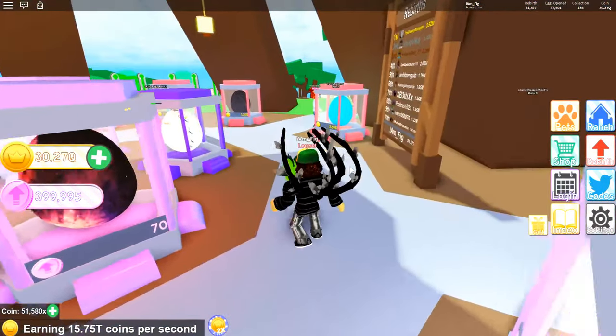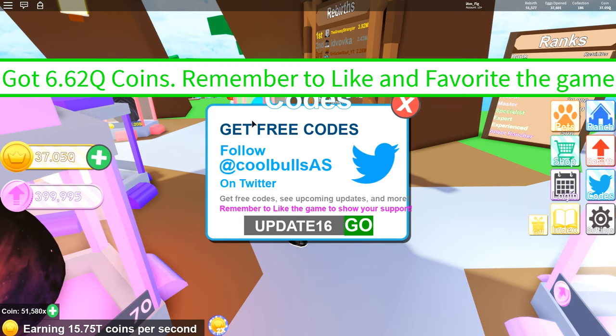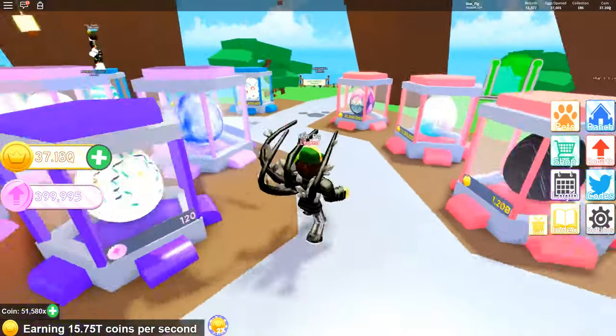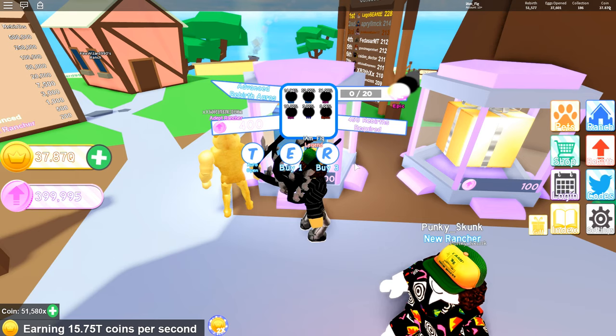But they also added something else. I know you guys are looking forward to this, but there is a new code that you want to put in here. And it is Update16. That is going to give you some coins. I just got 6.62 quadrillion coins to add to my collection. Come into Pet Ranch and get some free coins if you haven't done so yet.